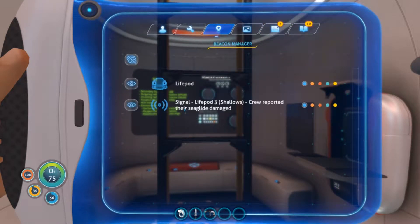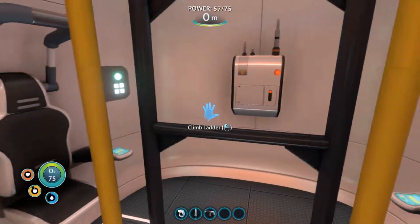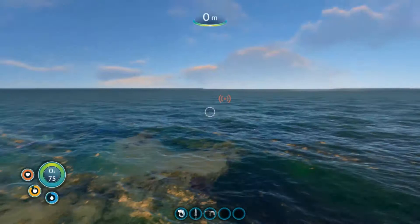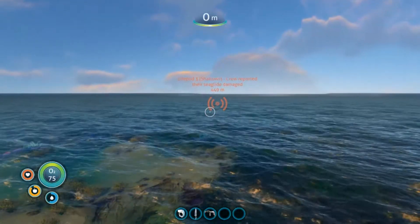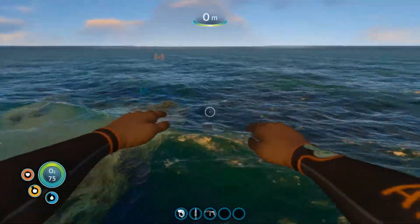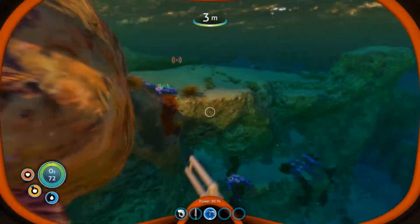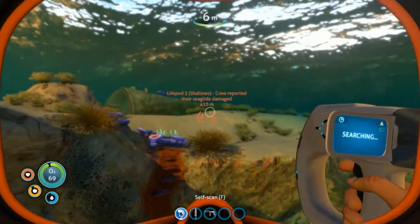Where's my beacon? Let's make it a different color. Let's go to Lifepod 3 — where's 3? Oh, it's there. We have time. Let's go to 3, and I'll scan what I can along the way and maybe we can find some gold too.